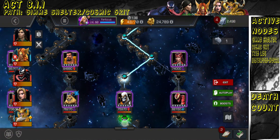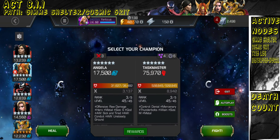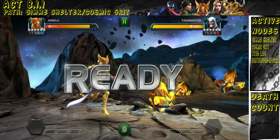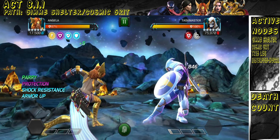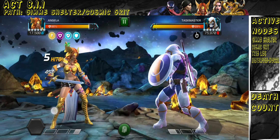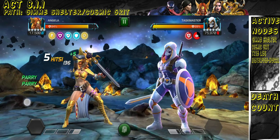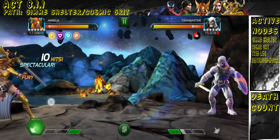Taskmaster is a little funky just because all the debuffs, parries, and armor breaks make his ability accuracy reduction and debuff immunity trigger a lot quicker. But you can just slug through it — it's all good. Just practice those intercepts or make sure you punish his specials; you don't really have to worry about anything else.